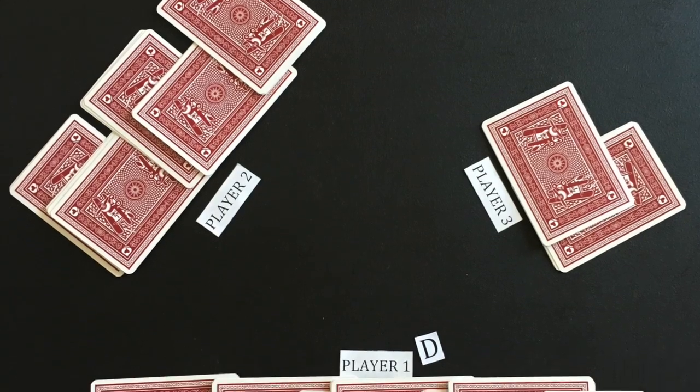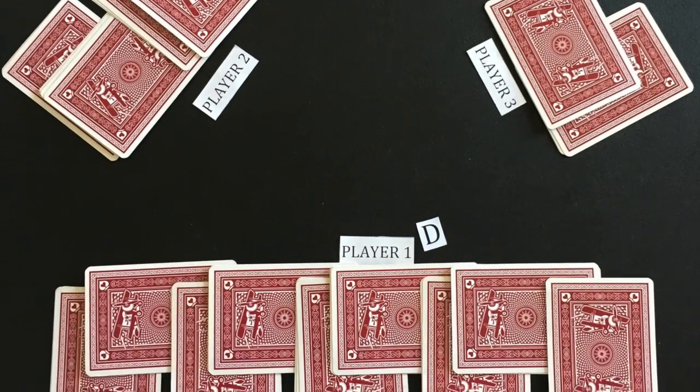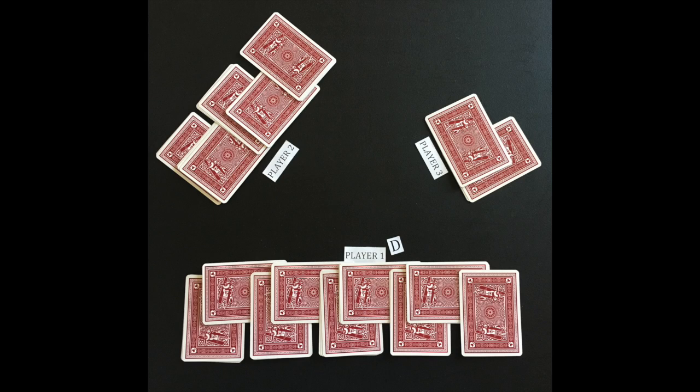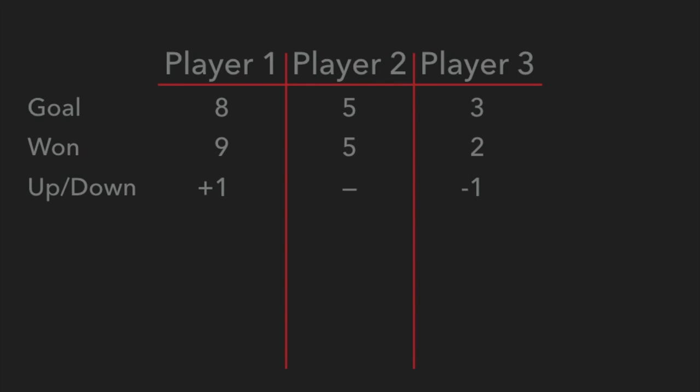At the end of the round, each player counts the amount of tricks he won and compares it to the goal amount. Player one, as the dealer, won nine tricks — one trick over his goal amount. Player two won five tricks, the same as his goal amount. And player three won two tricks, one less than his goal amount. Player one is up one, player two is even, and player three is down one. This needs to be remembered for the next round.